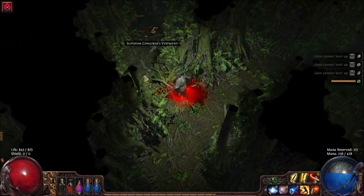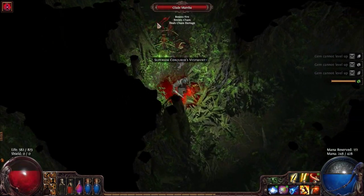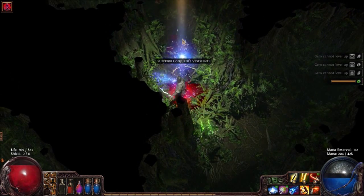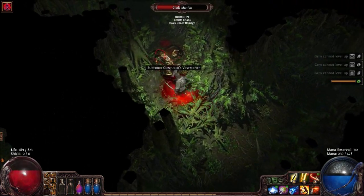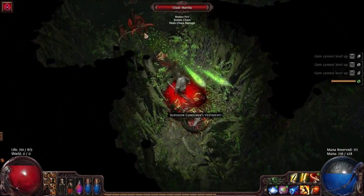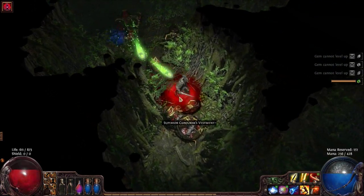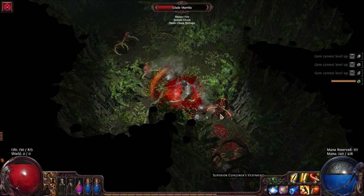The chance to deal a critical strike is taken from the weapon used to perform an attack or attack skill. In the case of spells, each spell has its own critical strike chance which is listed in the skill gem's description. This value can be increased by increased critical strike chance modifiers from spells and gear. For example, if you are using a weapon with 5% chance to crit and you have 50% increased critical strike chance, you will have a 7.5% critical strike chance.